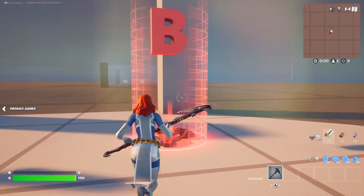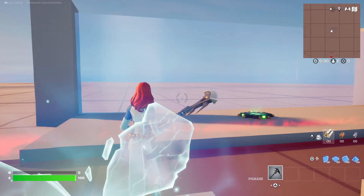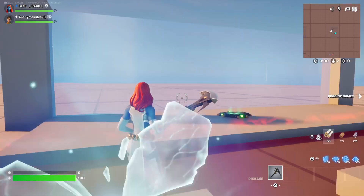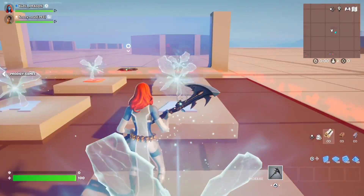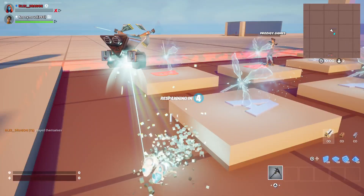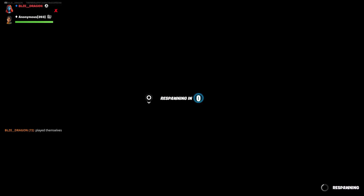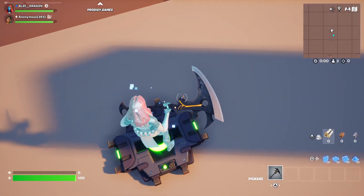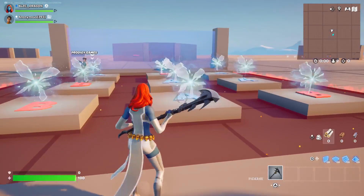Now let's try a scenario where both players choose team two. I'll choose team two, and then the other player also goes into team two — you can see they're spawning in different areas every time. And if a player is eliminated, they don't spawn back in pre-game; they spawn right in their designated checkpoint, which is placed in the game area, so they can continue the game.